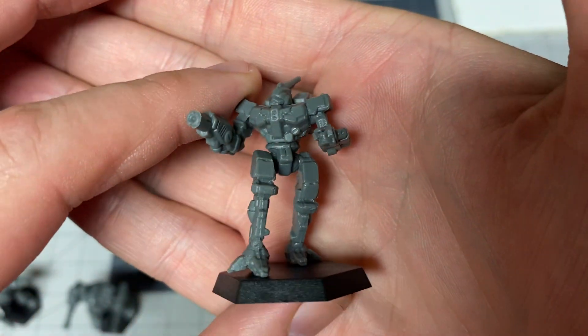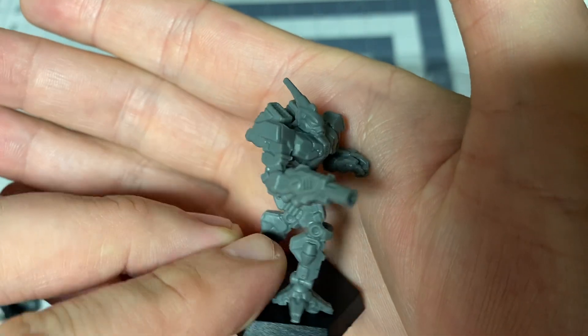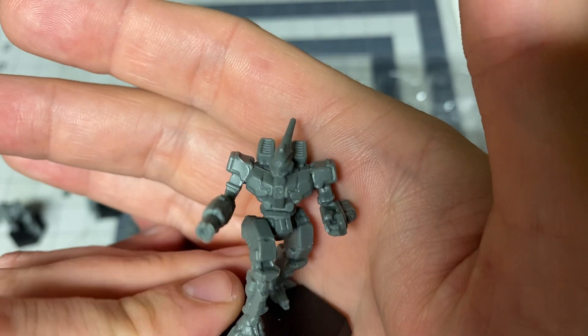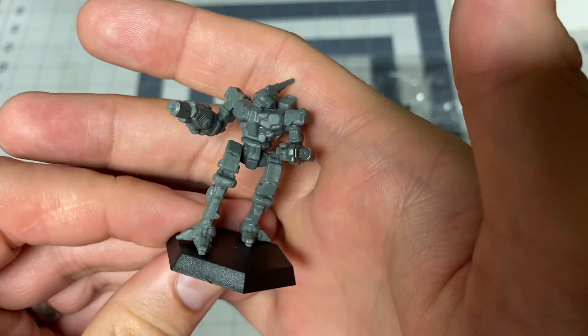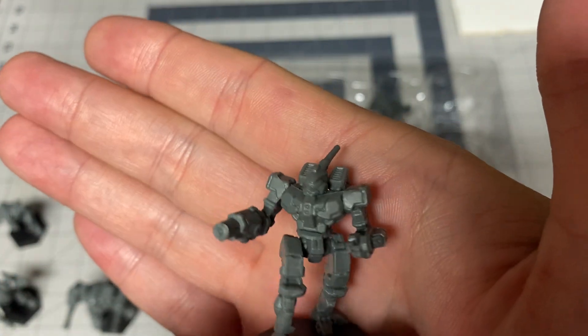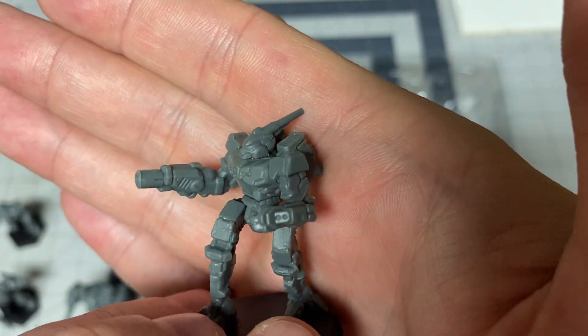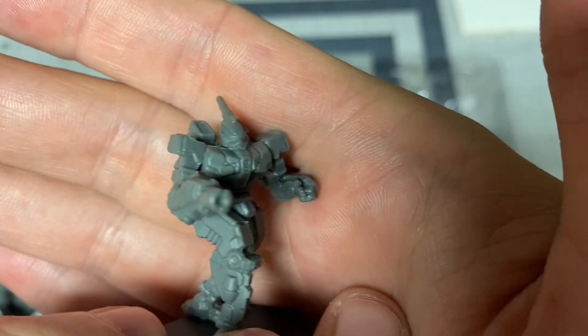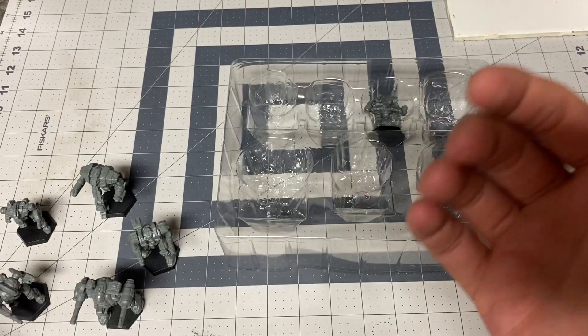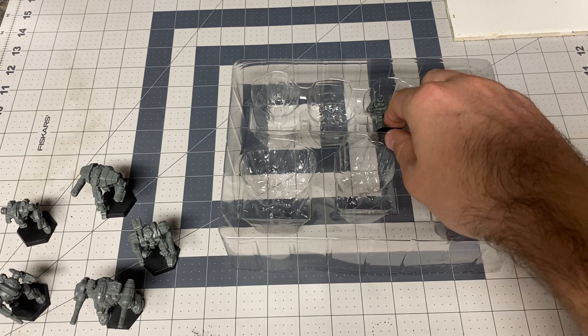Then you get the Inner Sphere Fire Bee, which is a Capellan Confederation mech — basically all SRM-2s all the time, a 'hippity hoppity I hope you like napalm' type mech. I actually think it's really good. I love what they did with the cockpit — they made it very insect-like, which is appropriate because it's called a Fire Bee.